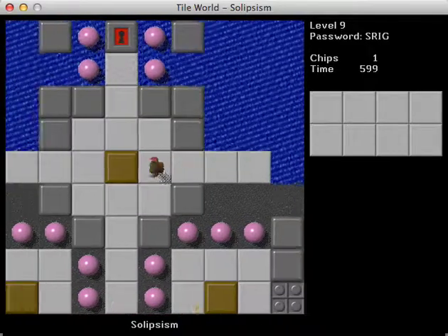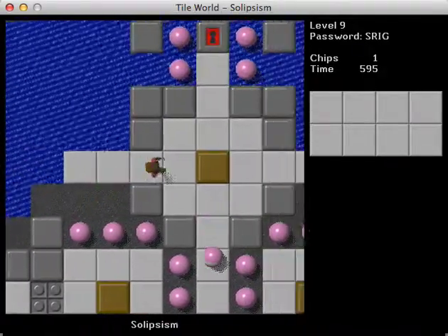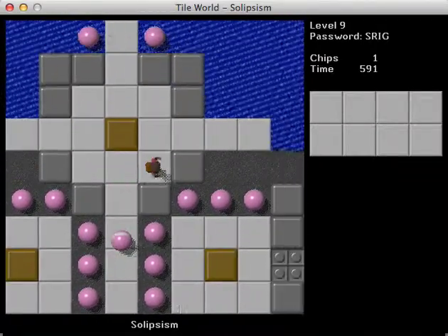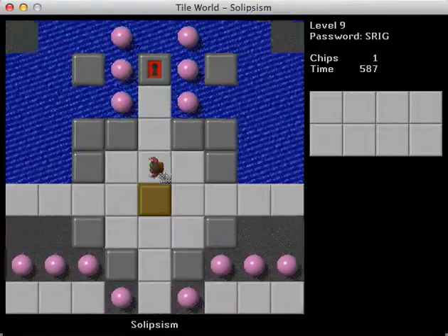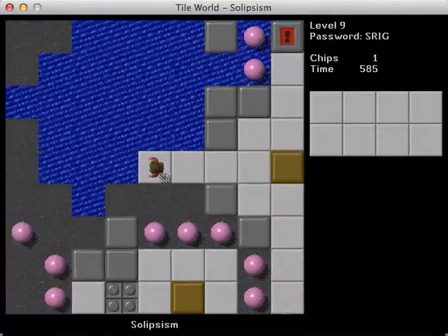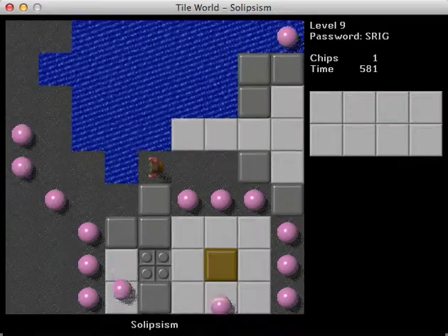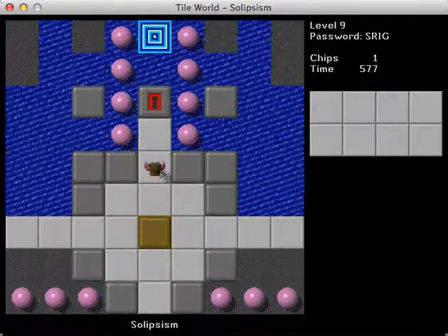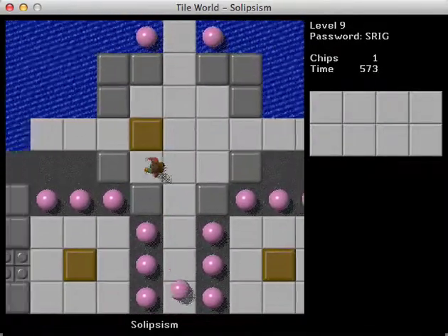And we got more balls. Yay. So what do we do here? Let's see. Can we go down? No, okay. Interesting. So we gotta get this block out of the way. But I get the impression that we're supposed to use this somehow, right? Or are we supposed to bridge? I'm just gonna assume that we're supposed to push this left or something.